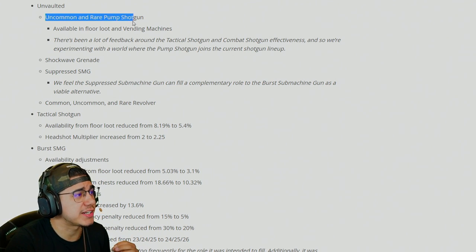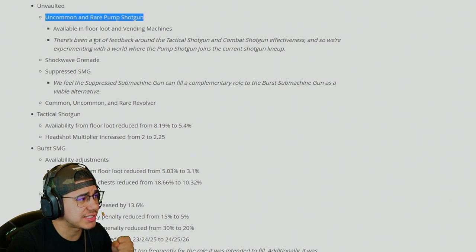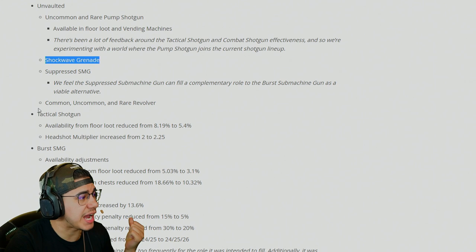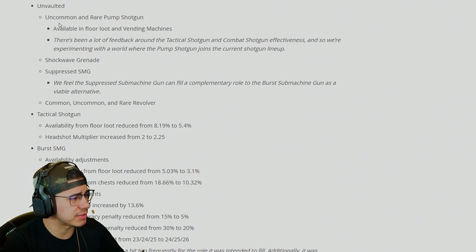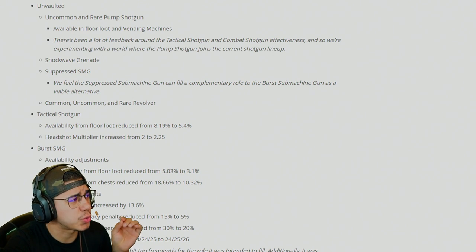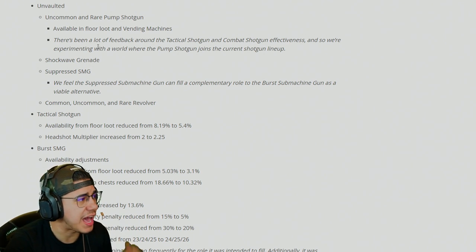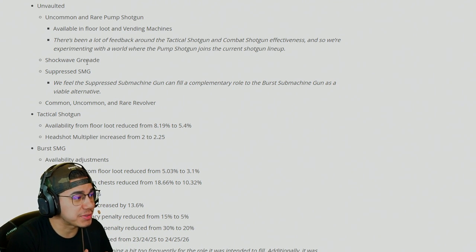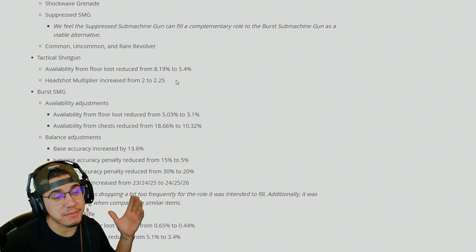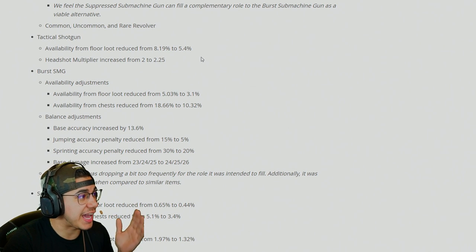Now take a look at what has been unvaulted — this is where it's really going to shake things up. The uncommon and rare pump shotgun have been taken out of the vault. The suppressed SMG is back in the game. Shockwaves are back to counterbalance the rift to go removal. I've literally been calling this because I got to talk to Eric in person at the Pro-Am at the Fortnite party, and he may or may not have said, hey, we're going to see what happens — and they just did it.